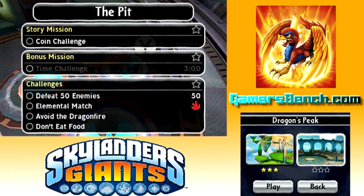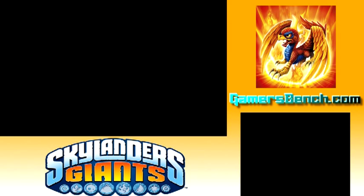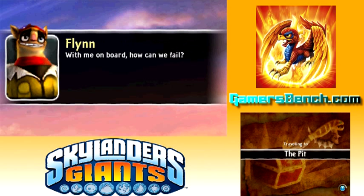This is the challenge level of this world. We have 50 enemies to defeat. Elemental match is fire. Avoid the dragon fire — those are like the flamethrower torches from the previous level, they're in here too and they're kind of everywhere. And don't eat food. So this one is probably going to be kind of challenging.